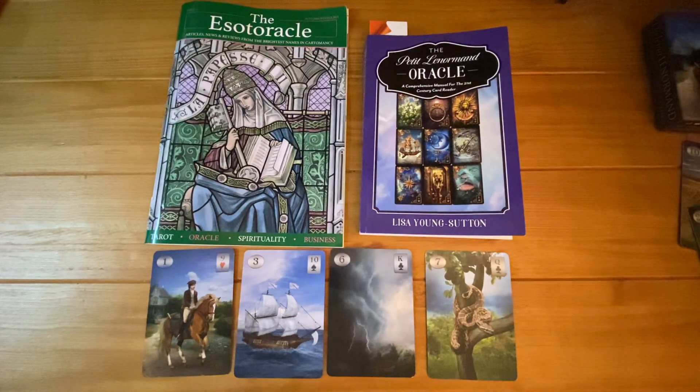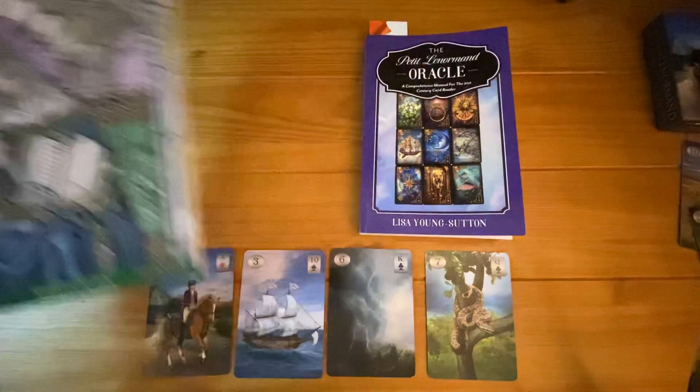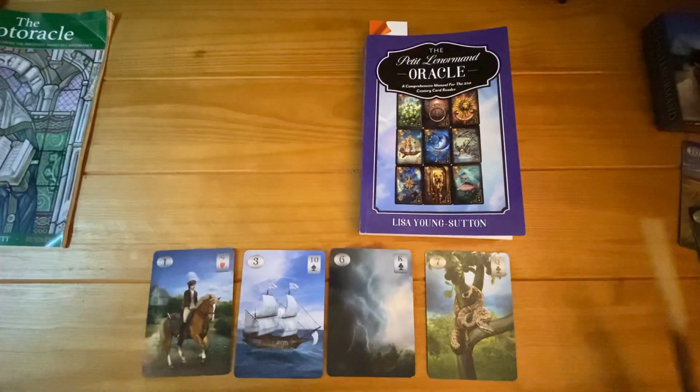There are actually 20 cards with directional cues — in fact, if you add cards 28 and 29, the people cards, there are 22. That's why I'm going to break these into sections. Today I'm going to give you the first four: the Rider, the Ship, the Clouds, and the Snake. There will also be an accompanying blog that goes with these videos, with everything I'm talking about including the examples, hopefully done tomorrow or the next day — I'll link it in the description box below.